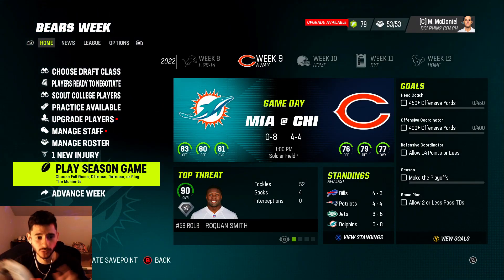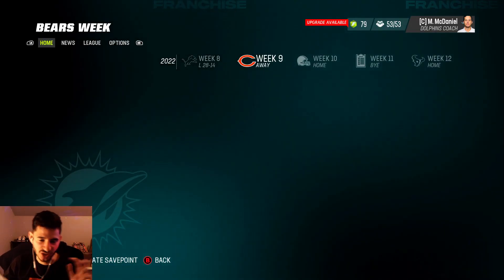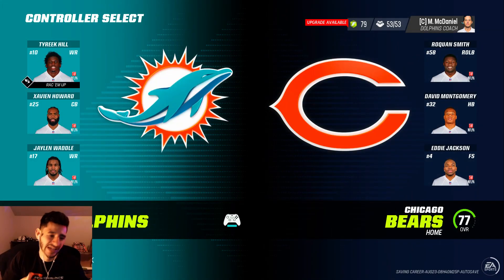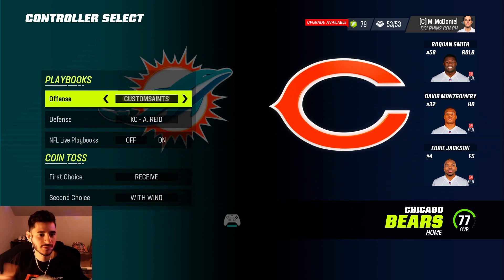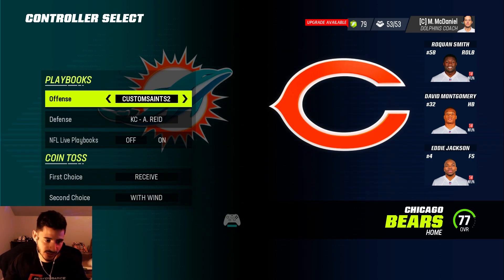Now I'm going to show you how to use it in franchise mode. Here we are in a random franchise — all you want to do is go to Play Season Game. This is rather different compared to other custom things; there's no import button anywhere. Just go to Advanced Settings on offense, and it'll start on whatever your default offensive playbook is. Scroll over to the back and you'll see your custom Saints and custom Saints 2 right there.